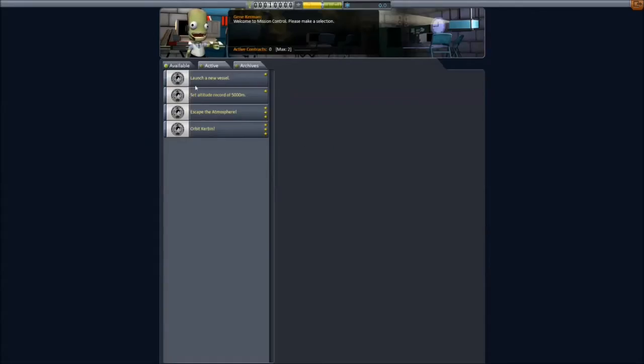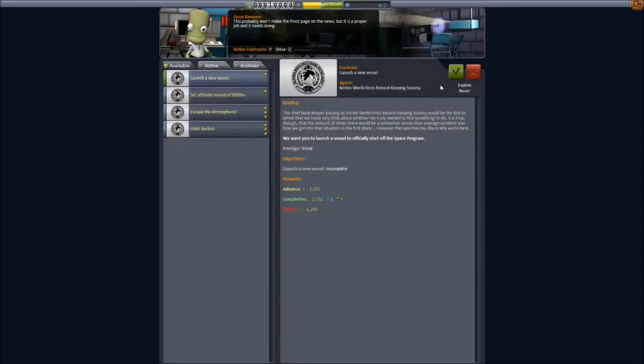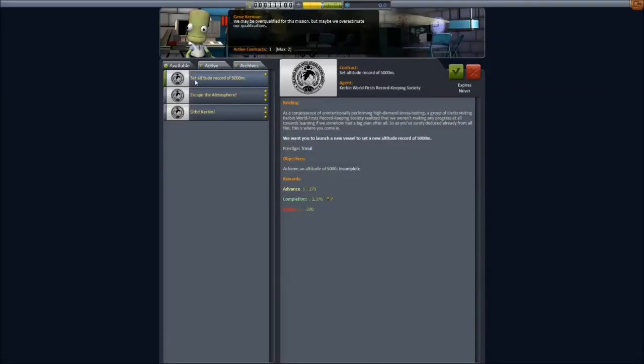At the very beginning you have your active missions, so go ahead and select them. Same as usual, you get money, science, and reputation for all of these. You can bounce back and stack multiple contracts on a mission — we may do that in another video. I want to show you a basic rundown of what things look like, how to set an altitude record this early, because right now we don't have a lot of what I'd like without killing somebody to get into space.